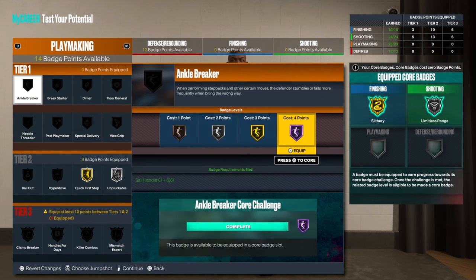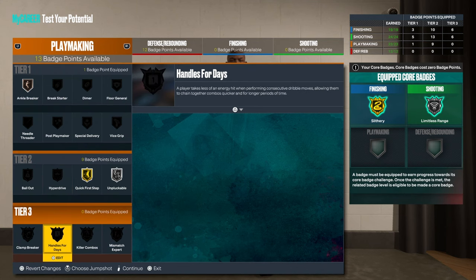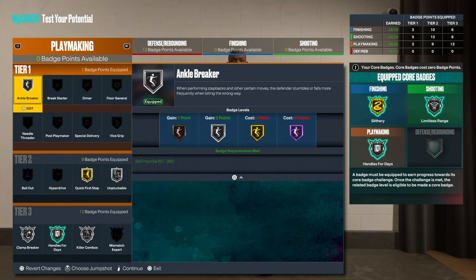Ankle Breaker — I'm going to put that on bronze for now. You might need Flake. I'm going to get that — you can put that on silver.